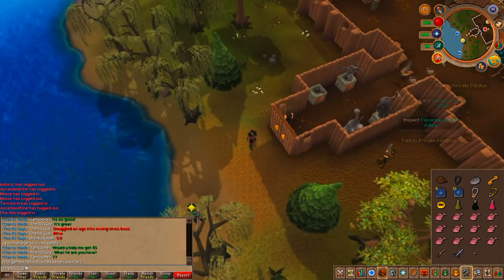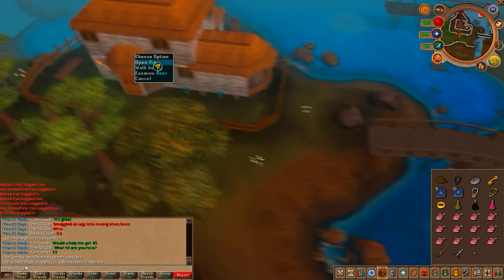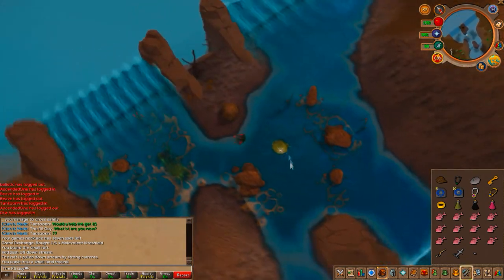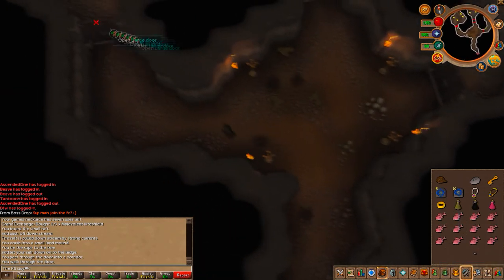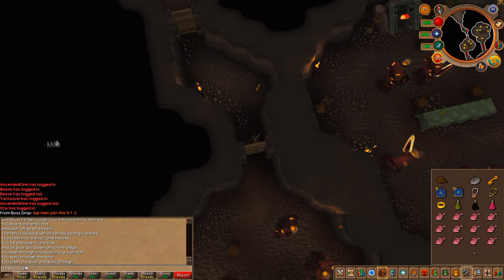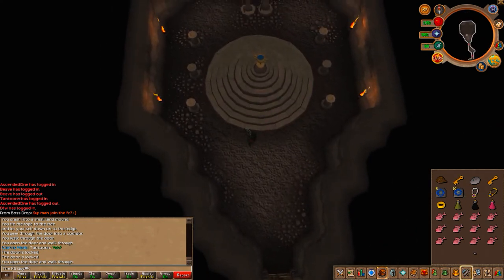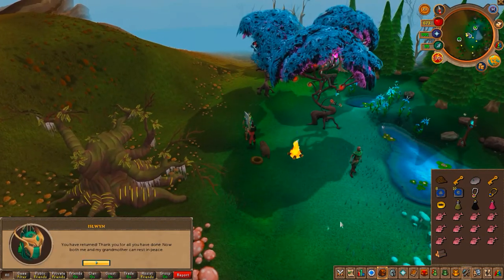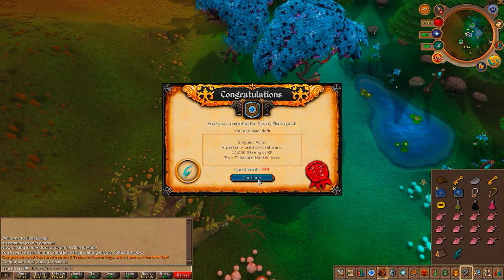The last step is to go to the Waterfall Dungeon. The best way to get there is to use a Games Necklace to go to the Barbarian Outpost, then run south. Take the raft down the cove, use your rope on the rock and swim to it, then use the rope on the tree to grapple down. With Galeriel's Amulet in your inventory you'll be allowed to enter. Head westward — this is where the key comes in. Open the door and plant the seed in the little room at the back of the Waterfall Dungeon. Then return to the clearing, talk to Isilwyn, and she'll let you choose between a crystal shield or a crystal bow — both level 70. Congratulations, quest complete!